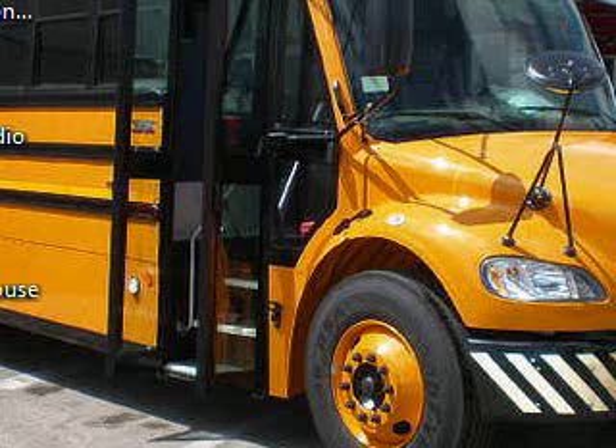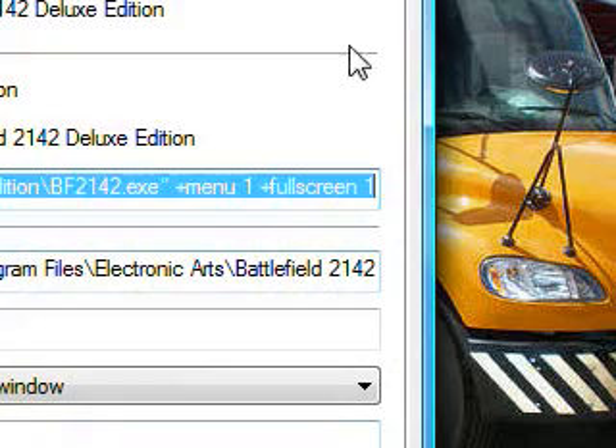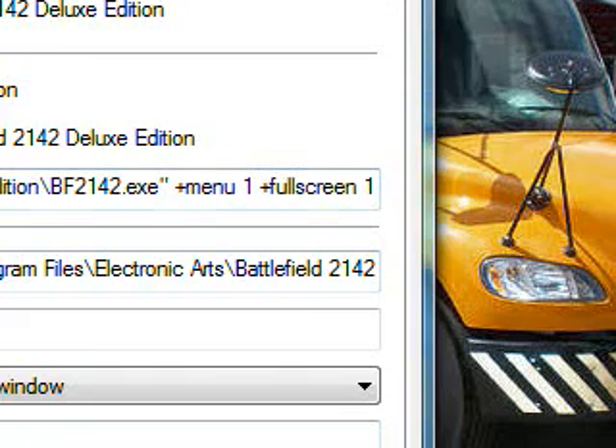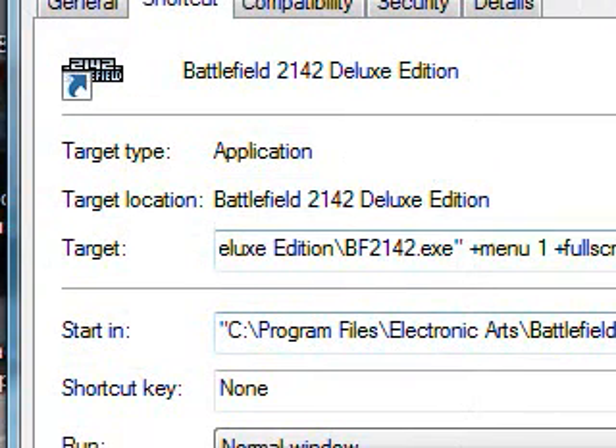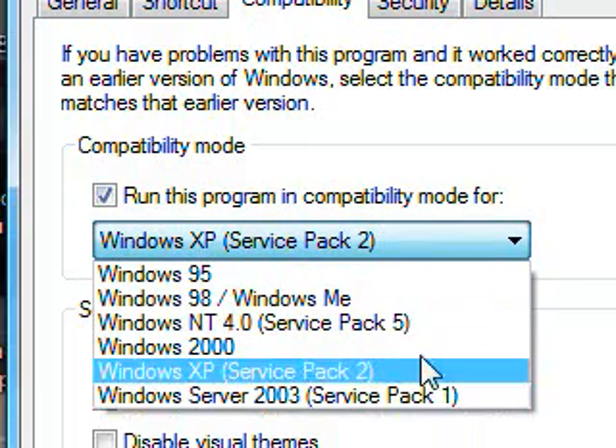First, you go to your Battlefield icon — Battlefield 2142, Battlefield 2, whatever. Then you go down and go to Properties, and you'll see a bunch of stuff. You don't need any of this so far. You go to Compatibility, and you want to run this program in compatibility mode for Windows XP Service Pack 2, or whatever you've got.